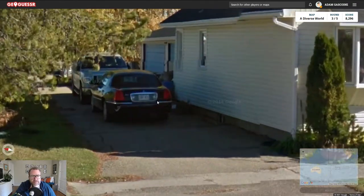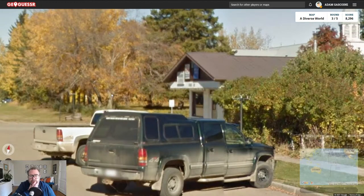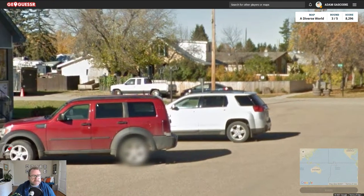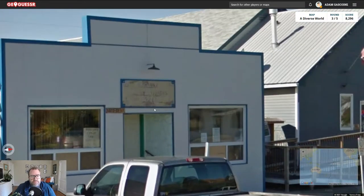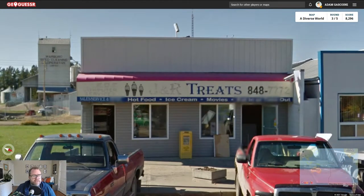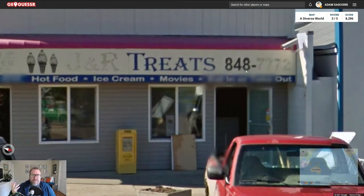Do I see a flag anywhere? You can almost read that license plate which is rare for Google Street View. No flags anywhere - the lack of flags is suggesting Canada to me. Oh wait, is that a red flag? I think that's Canada. I'm going to go for Canada. I'm also not seeing an area code - in the US you would usually have an area code, maybe not but usually.